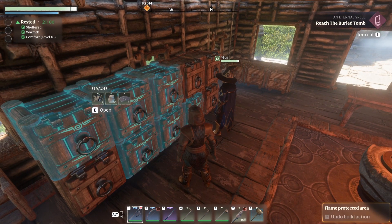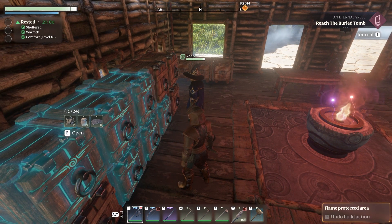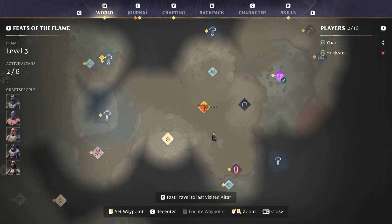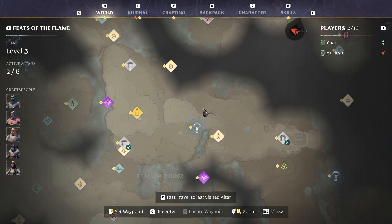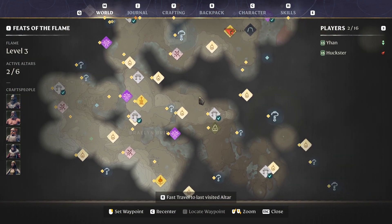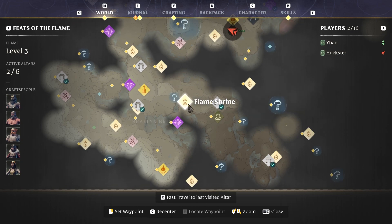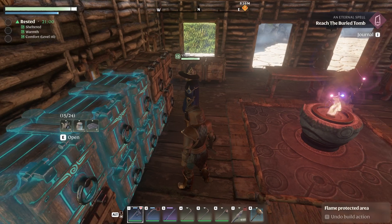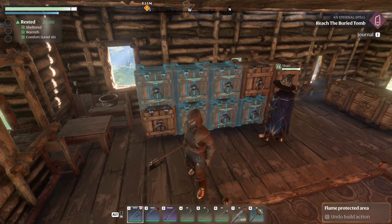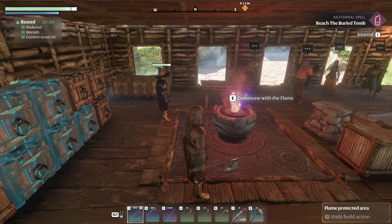There is a flame anchor there, but we removed it — it wasn't in my game, we put the flame there but it wasn't here. So we have to go by foot anyway. If we go on foot, we don't need to go to the tower first because the eternal spell is v4. We'll go to the Springland ancient spire, jump, and go east as we did to the Carpenter's — we should have opened up the spire but we didn't. So we're going to have to go back to the Springland spire and run.